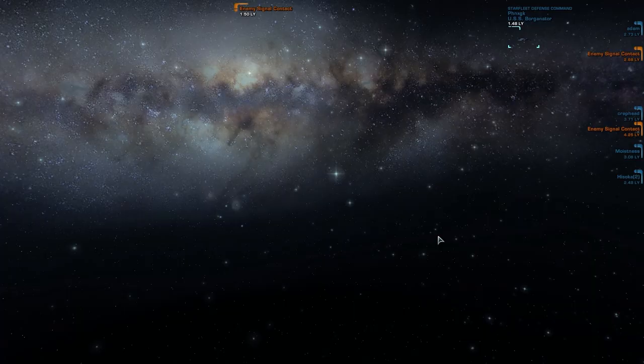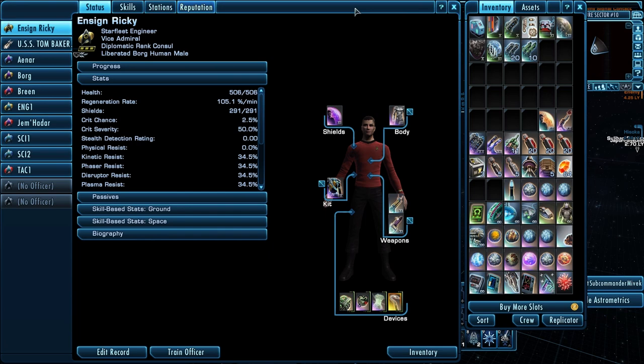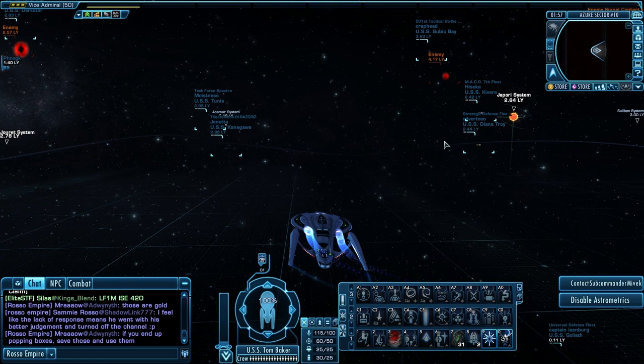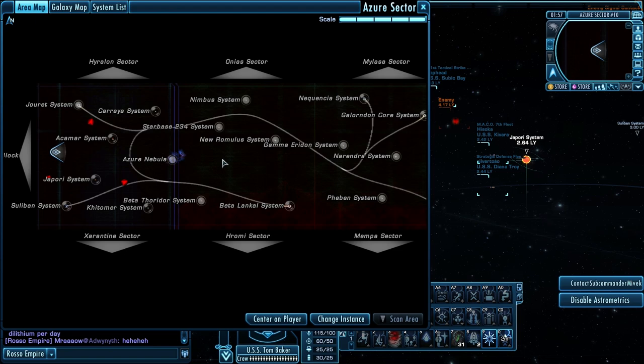Here we go — Tau Dewa. This is the new sector block added in Season 7. This is the Tau Dewa sector block and you have three different sectors in this block — this sector, this sector, and this sector. You can see how they're kind of like in blocks.